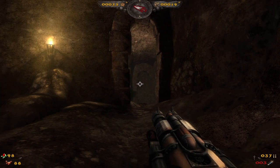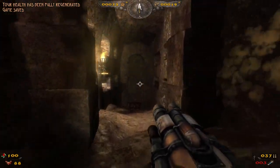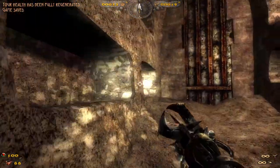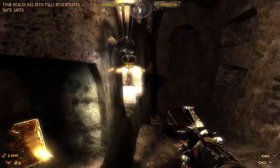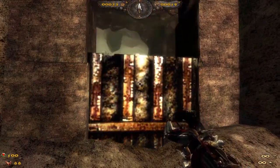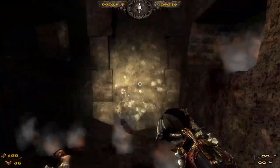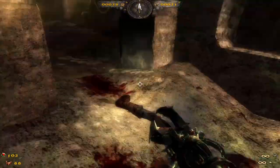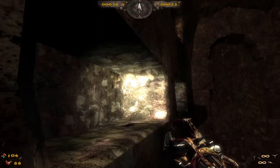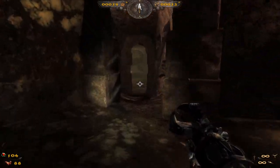Here is an example of the little side rooms. I'll get the checkpoint just in case. Yeah, if you skip this you'll miss out on some enemies. That was a key — glad I saw that, I easily could have missed that.